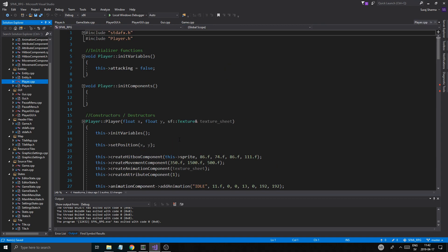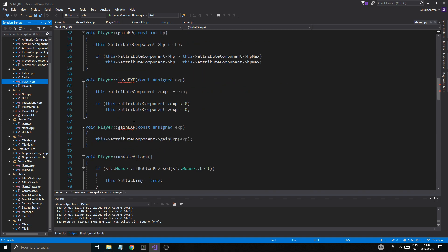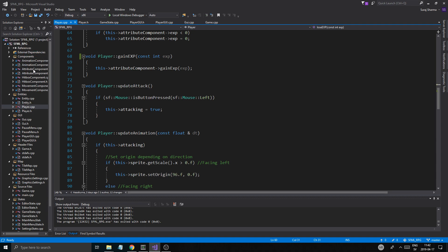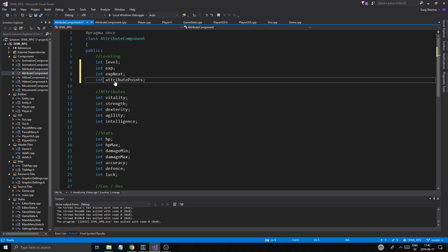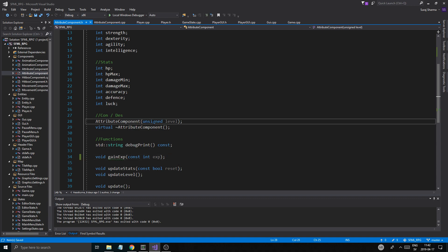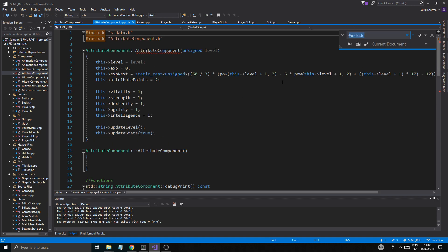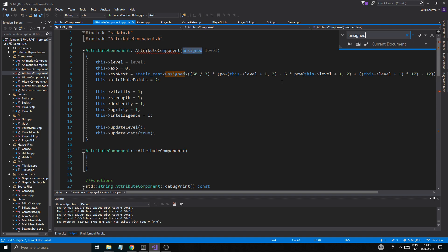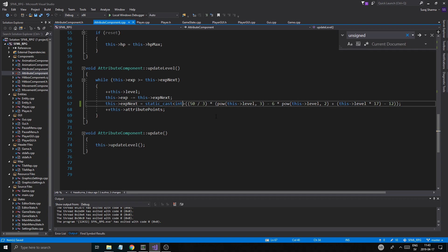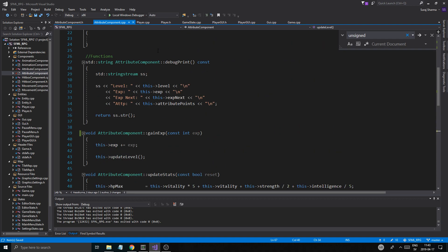We won't use that big of numbers anyway, so just go ahead and wherever it says unsigned, put it into integer like that — in player at least. Then we're going to go into our attribute component cpp. You can change everything in here to integers because these can go below zero, since we're going to be negating stuff. Level probably not, but still it's good to have integers. Just search for unsigned and wherever it says unsigned, we're going to change stuff up. Change everything that has to do with unsigned.